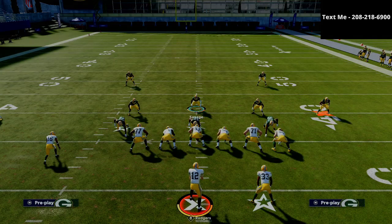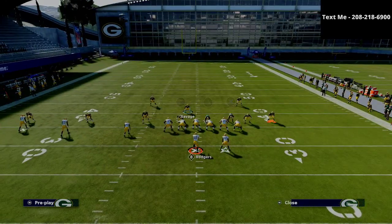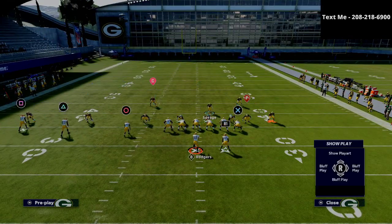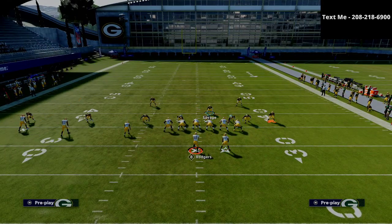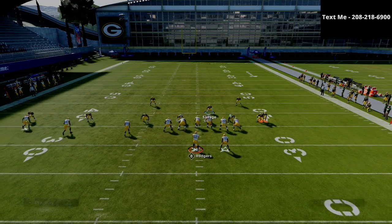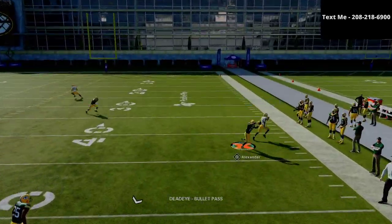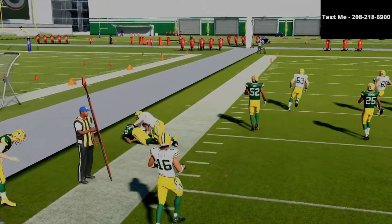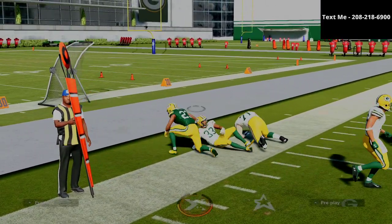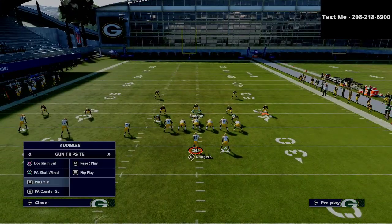Another concept you'll see from trips tight end is the PA counter go. The circle route is something they want to hit, but that 30-yard cloud flat is going to play it. The 30-yard cloud flat also plays PA boot overs and crossing routes. In my personal opinion, 30-yard cloud flats are the starting point when you're trying to defend really powerful passing concepts.